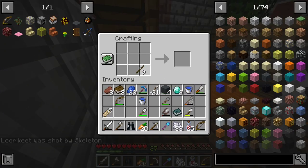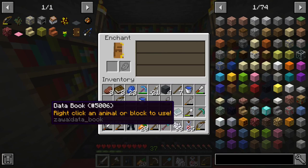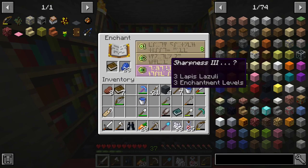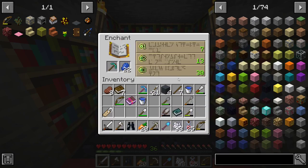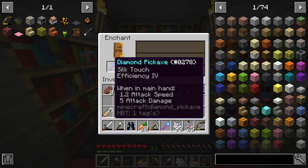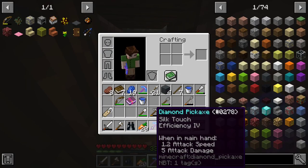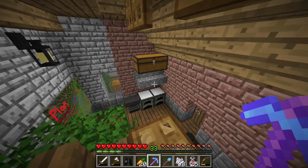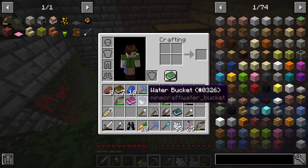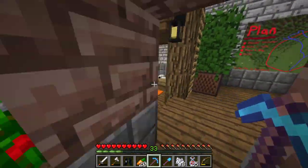I'm gonna make another diamond pickaxe and enchant this one. Silk touch — no, I can't have that again. This is why I brought books. I'll just go protection — efficiency, okay I'll grab that. Oh no, now we have two silk touch pickaxes. There's no grindstone in this update so I can't remove the silk touch. I guess we'll just have two silk touch pickaxes.